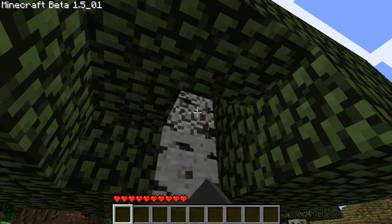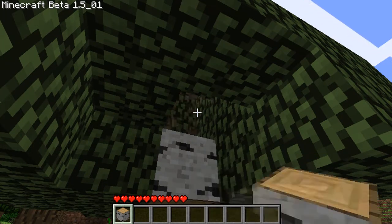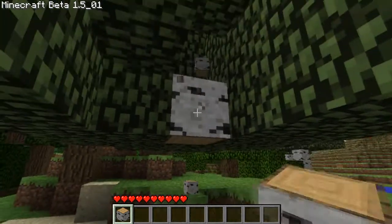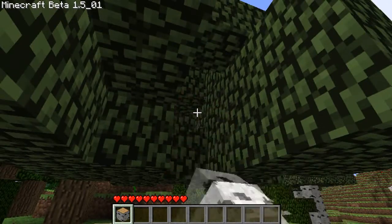Good job. Stay right there. Delete more wood. Get that piece. Awesome. Now go down with the mouse. We don't want to destroy that one again. There you go. Sweet. We're on our way. We're going to make an awesome house.